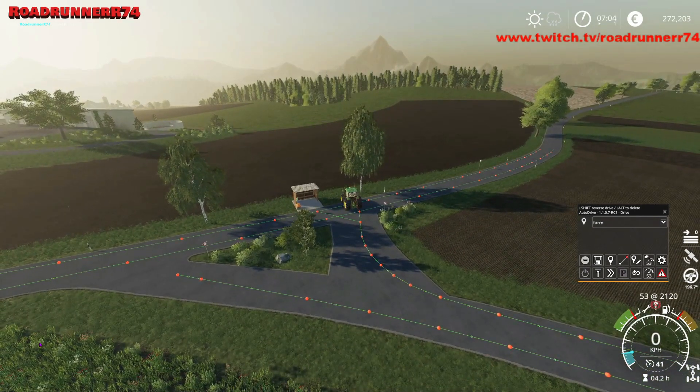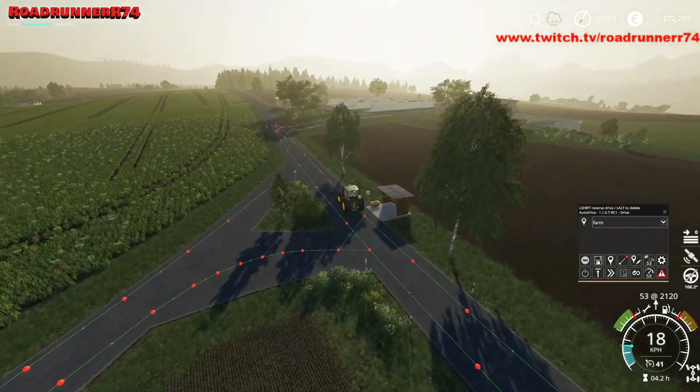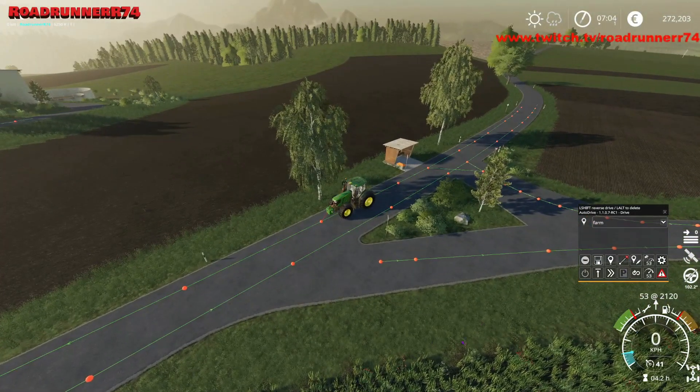Vi skal lige herovre. Jeg tror lige vi flytter traktoren lidt, så vi bedre kan se. Det gælder lidt den samme mission herovre. Vi trykker på vores center moves. Vi vil have at han skal komme af vejen her fra højre og dreje ned her og køre den vej ud i marken. Jeg synes den der kugle den er for langt hen. Så den højre klikker jeg på, holder musen ned og trækker den her over, for at lave det der sving lidt mindre skarpt.